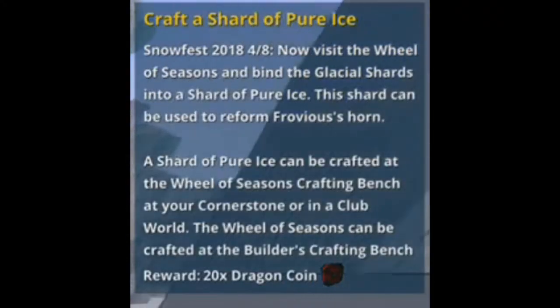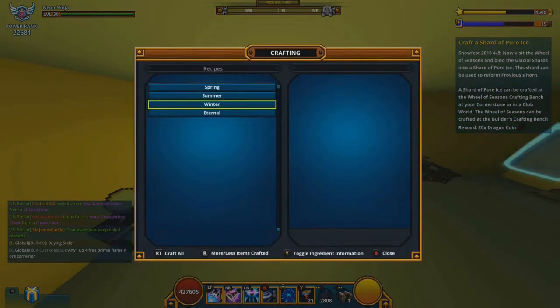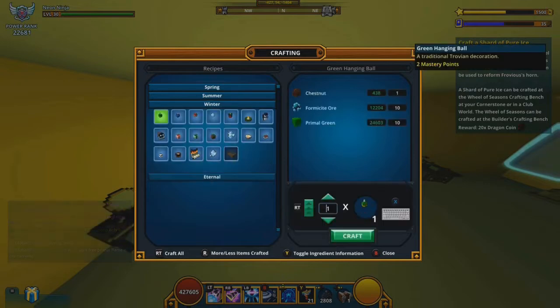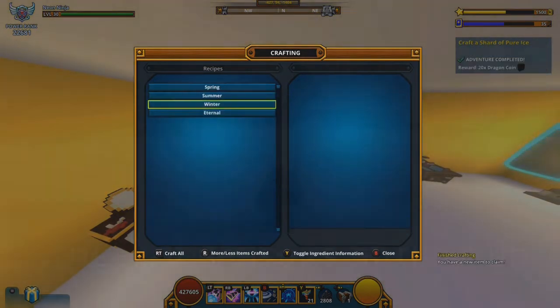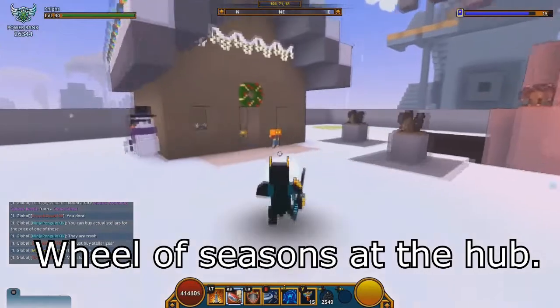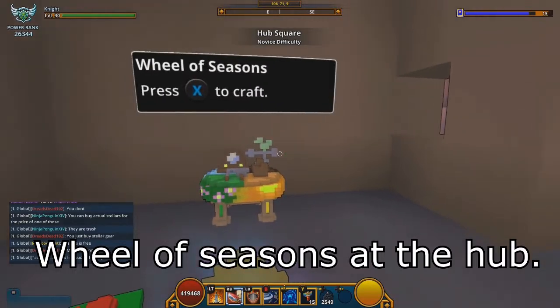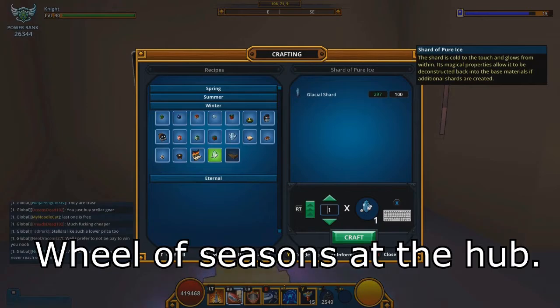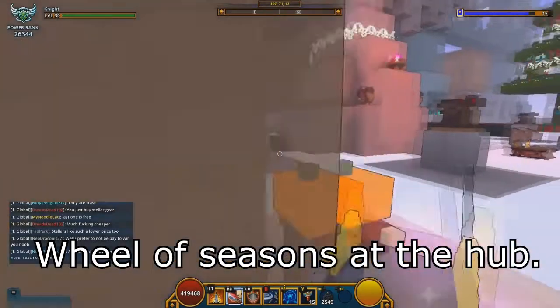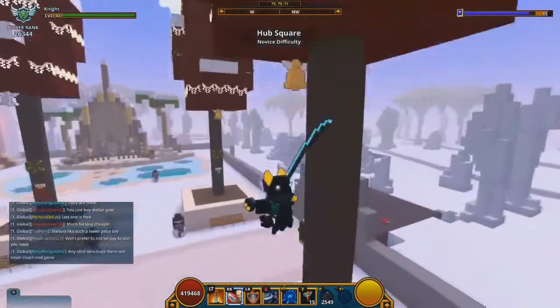Step 4: craft a shard of pure ice. Go back to the hub, or if you have a wheel of seasons in your cornerstone or club world, go to the winter tab and craft the shard of pure ice, which is the second to last item on the winter crafting table. It costs 100 glacier shards — so the 100 you got from the last step will be used here. You can craft multiples, but if you do so by accident you can loot-collect them back for 100 glacier shards each. Completing this step grants you 20 dragon coins, which is pretty much the easiest 20 dragon coins you will get.